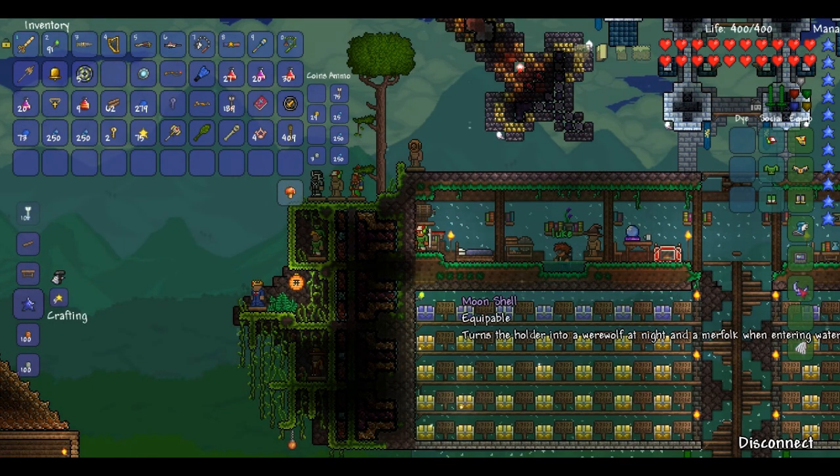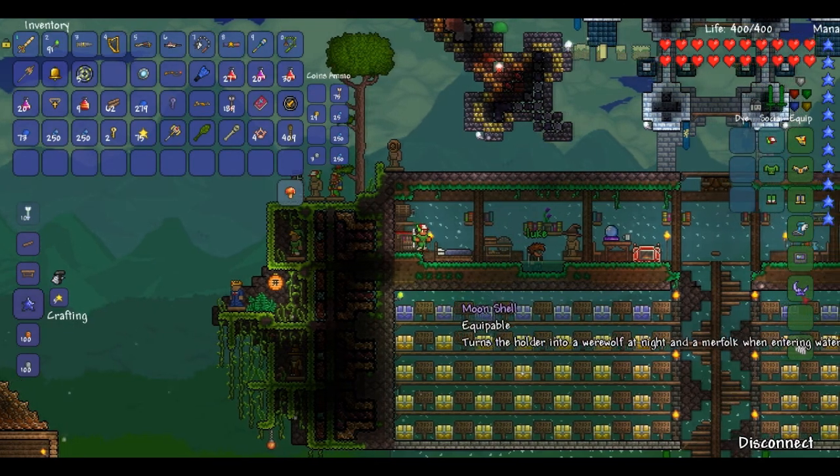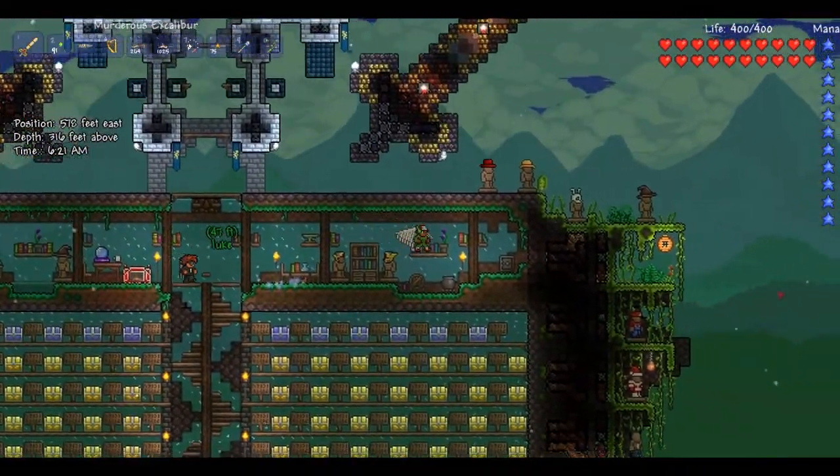I haven't played this in ages. So there it is. Makes things a lot easier, clears up some of your inventory space if you have both of them like I did. And pretty much at night it turns into a werewolf, and in the water it combines those two things — makes it easier.